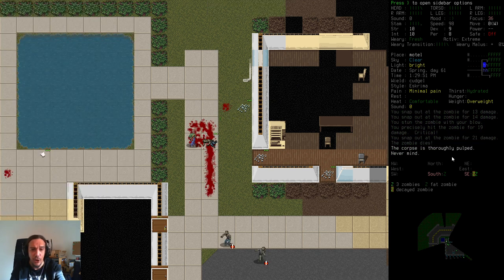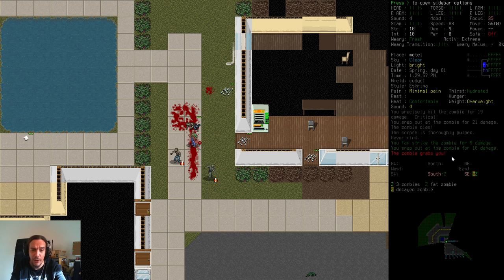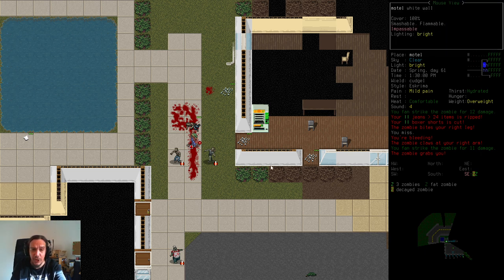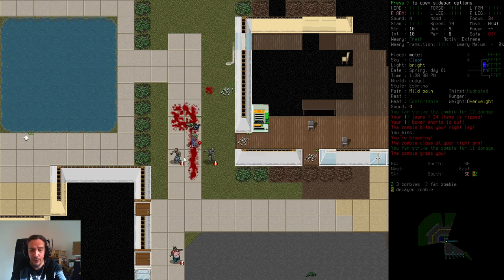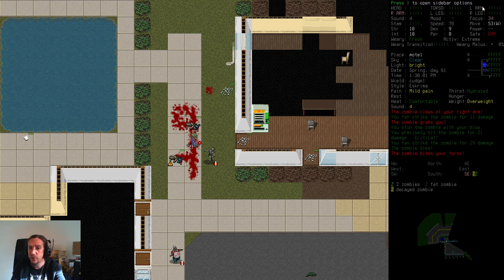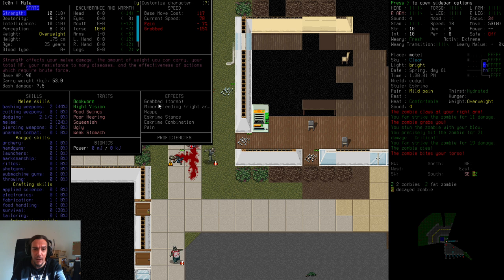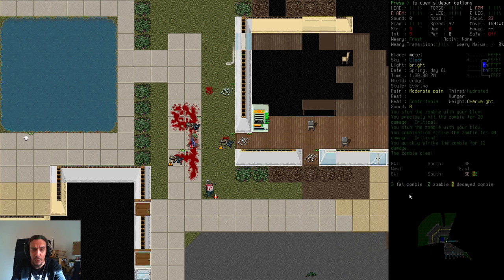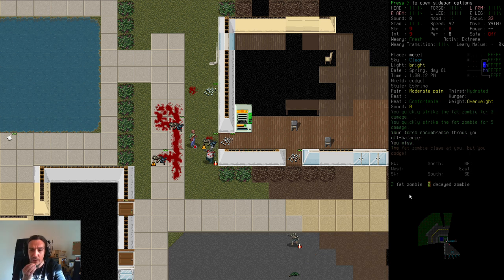Picking up ammo as we go and slowly getting through the motel complex. South of us there are two or three more zombies — now we're being followed by five zombies, which is a lot. I got grabbed immediately and couldn't break out. This is horrible — grabbed and surrounded by two enemies, among the worst things that can happen. I'll just keep fighting because I know this one is going down very soon. The other zombie is grabbing too — trying to break out of the grab of two zombies at once is really bad.